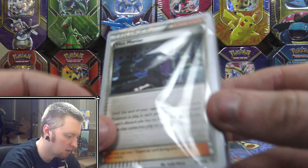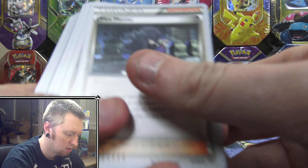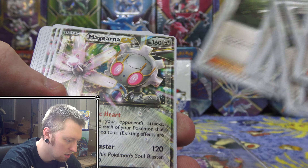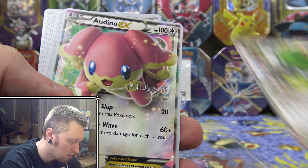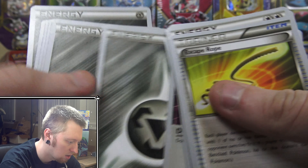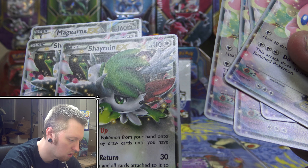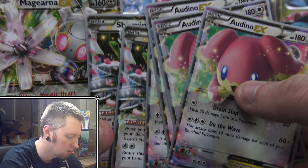And then we have what looks like a little pack of trainer cards. Let's go ahead and open that. Of course, these all have the World Championships backing on there. So we'll go through these kind of quickly: there's Hex Maniac, Professor Sycamore, a bunch of those, Parallel City, N, Lysander, Float Stone, AZ. And then we have the Magearna EX, Shaman EX, a couple of those, Audino EX — four of those — Escape Rope, Double Colorless Energy, a bunch of those, and some Metal Energies. The EXs here are very different than a normal EX because they're not holographic or anything, and they are still counted as rares, but obviously they're nothing like the regular ones.